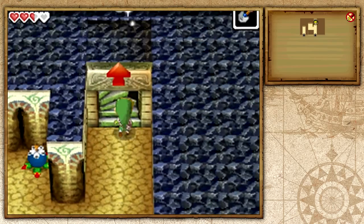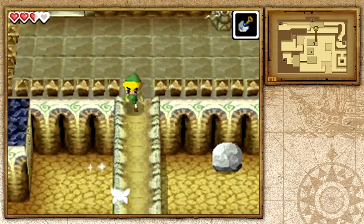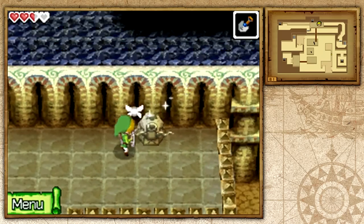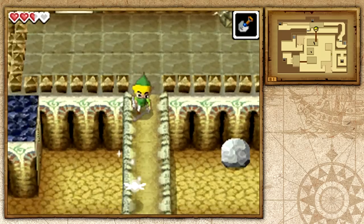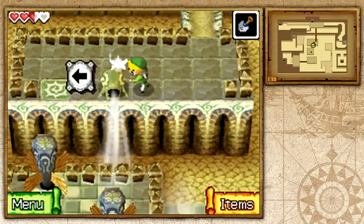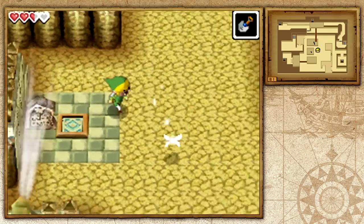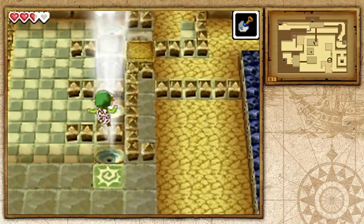Let's go ahead and explode that wall with the bomb and continue through here. Let's see what this Gossip Stone has to say — there are no chests in this room. There's a gust jar here; if we go ahead and blow it to this fan, it will start moving. We have to do the one for the opposite side as well. The door that we opened in the other room — how we opened two of them when we only went through one — the other one will take us to the other side.